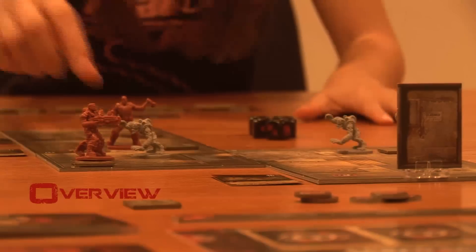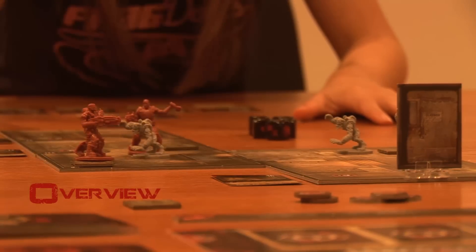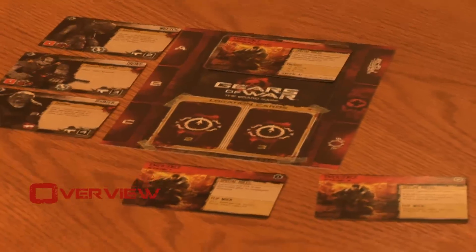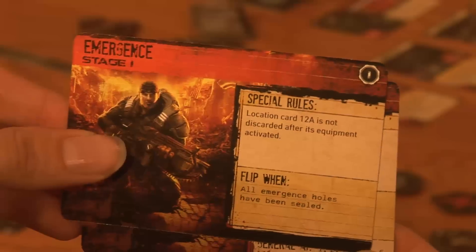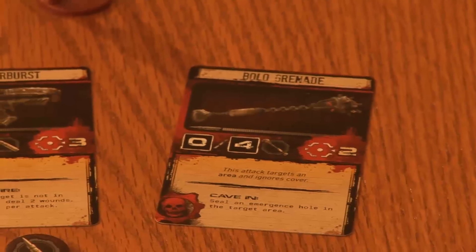In the Gears of War board game, each player controls a famous COG soldier from the Gears of War story, and plays through one of seven missions, all of which are actual missions from the campaign in the Gears of War 1 and 2 video games. These mission cards determine the objective, any special rules, and the types of enemies you'll face during the game. And in true Gears of War fashion, each player can only hold up to four weapons — three guns and one type of grenade.